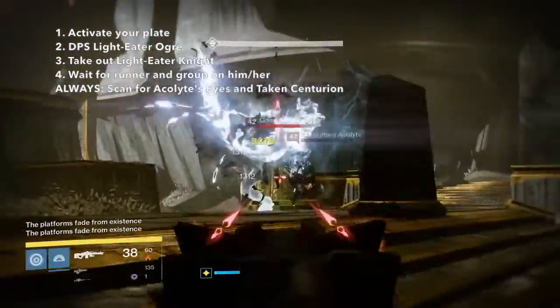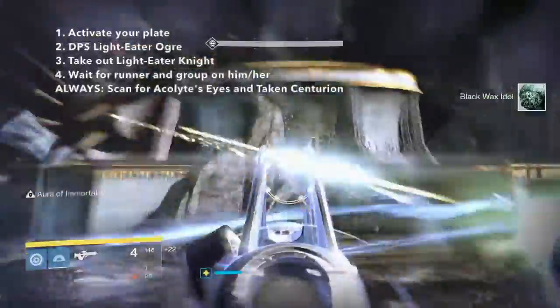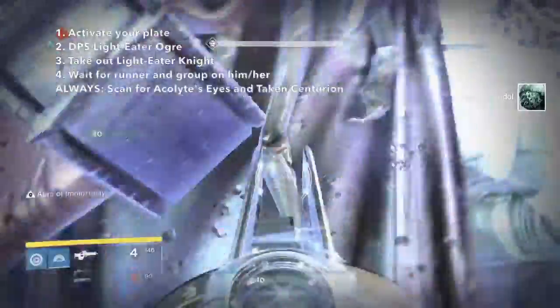Always scan for Acolyte eyes and Centurions and take them out. They are the most troublesome enemies during this part of the encounter. Once the runner has the aura, priority is to group up on him or her.